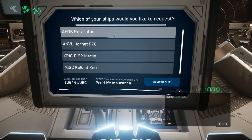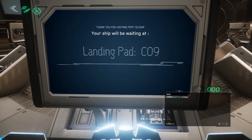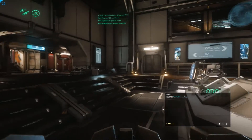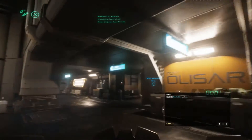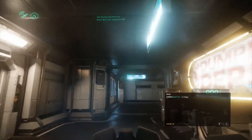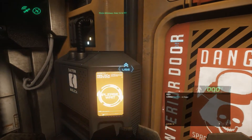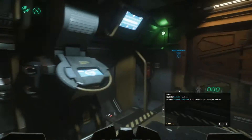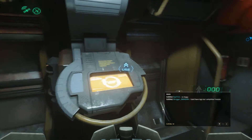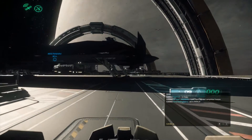We have a Retaliator to play with! Let's play with a Retaliator. Selection confirmed. Your ship is currently being delivered to the launch platform. I've never flown a Retaliator, so yeah. We've been in one once in the stream, but it was very short-lived. But yeah, let's jump in this Retaliator. It's a big ship, or rather one of the bigger ships.